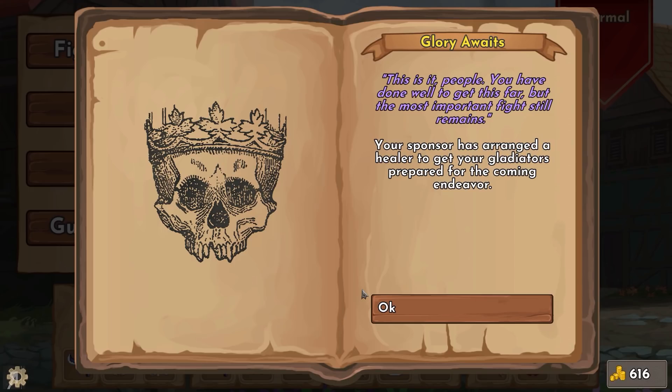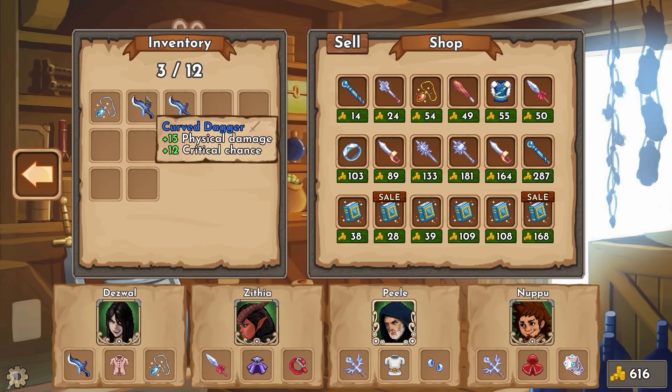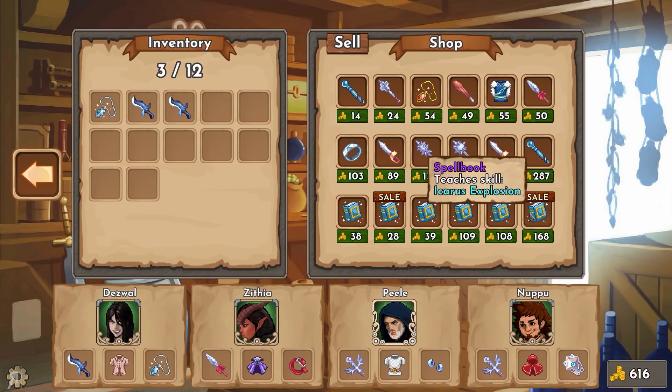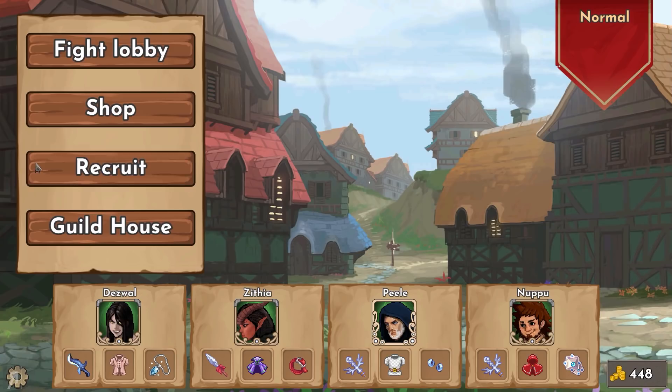This is it - you have done well to get this far but the most important fight still remains. Your sponsor has arranged a healer to get your gladiators prepared - Napu was healed by 4, which is fantastic. Going to the shop to replace Zithia's weapon. There are some really good weapons to buy and I have 616 gold. I'm buying this weapon where damage is multiplied by the percentage of HP missing from the attacker - that's kind of crazy - and giving it to Peel.